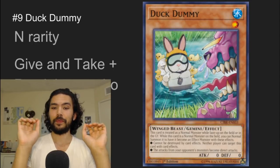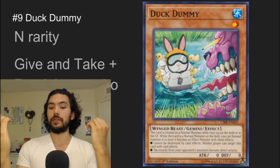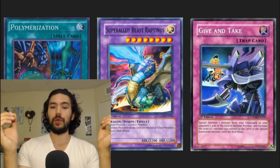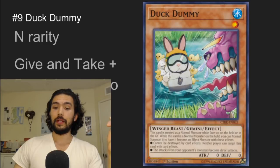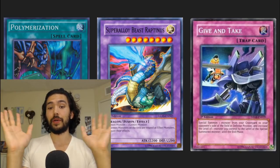Number 9 is Duck Dummy. I think this has potential as a farming card, but it's a Gemini monster. When you summon it, it cannot be destroyed by card effects, neither player can target this card with card effects, and the attacks from your opponent's monsters become direct attacks. This is a monster we want to give to our opponent as a gift, with a Super Alloy Beast Reptinius combo. You polymerize-summon your Super Alloy Beast, send Duck Dummy to the graveyard, then give-and-take to summon Duck Dummy to your opponent's side of the field. Since Super Alloy Beast converts Duck Dummy to a Gemini monster, you can now attack your opponent directly with your Super Alloy Beast. I know Super Alloy Beast is a super rare, but this is a cool combo — that's why it's only number 9.